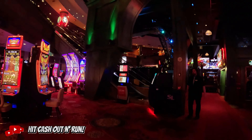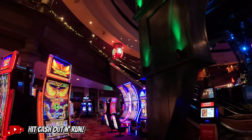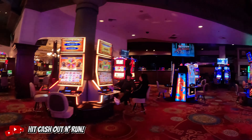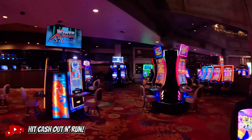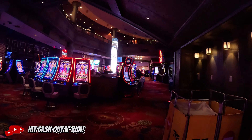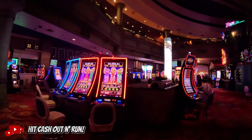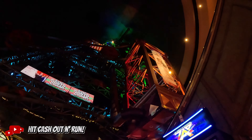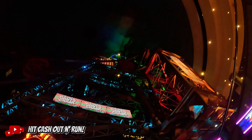Here's the escalators up to Silver Legacy Hotel. Silver Legacy, Circus Circus, and El Dorado are all connected in the middle. When you walk through, you actually come and see this little spectacle here.